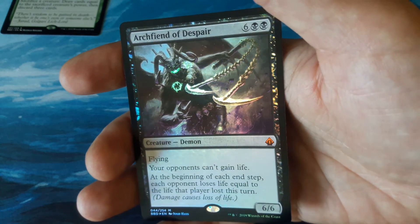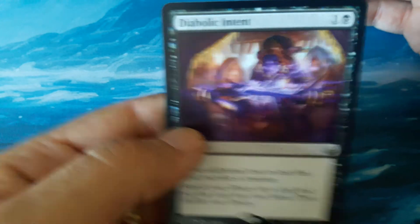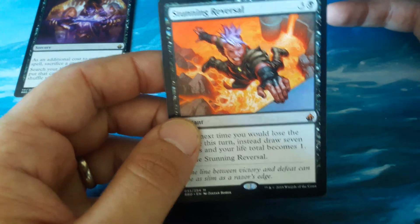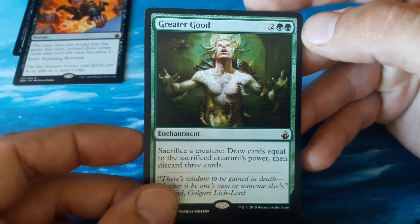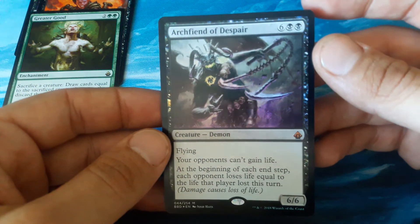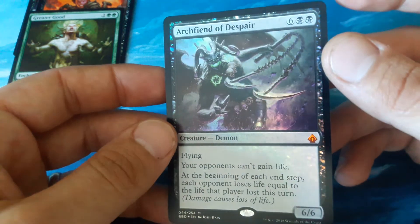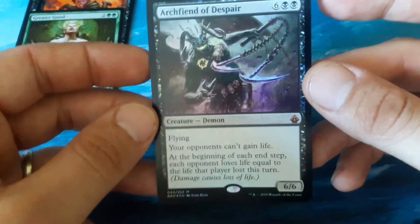So today we got a Diabolic Intent, another mythic Stunning Reversal — that's our 5th mythic of the box — and Greater Good. And then our pull of the box: our 6th mythic, Archfiend of Despair foil, guys. They were saving the good stuff for the end, I guess. I was getting worried.